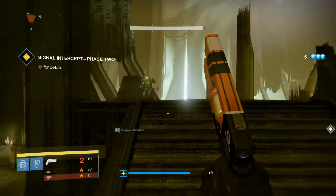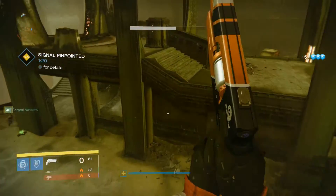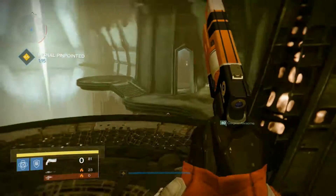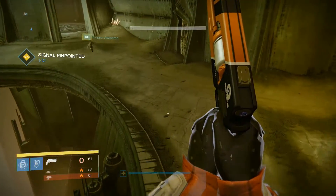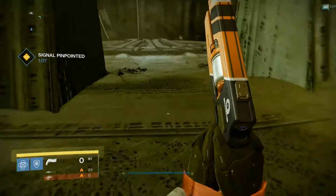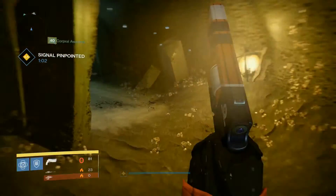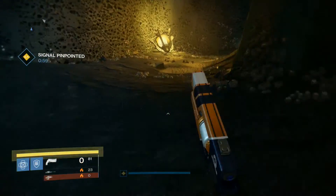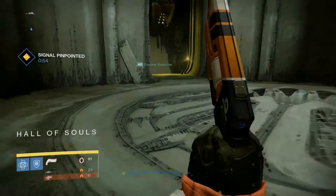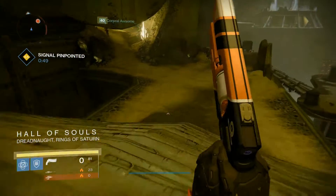So now we need to run. We need to intercept the signal and we only have one minute and twenty seconds. These locations change every time — there's a few different locations, some in the Hall Bridge, some over in the Hall of Souls. Looks like we're headed to the Hall of Souls today. It's pretty easy to get to them though. Don't kill everything along the way — just keep moving.